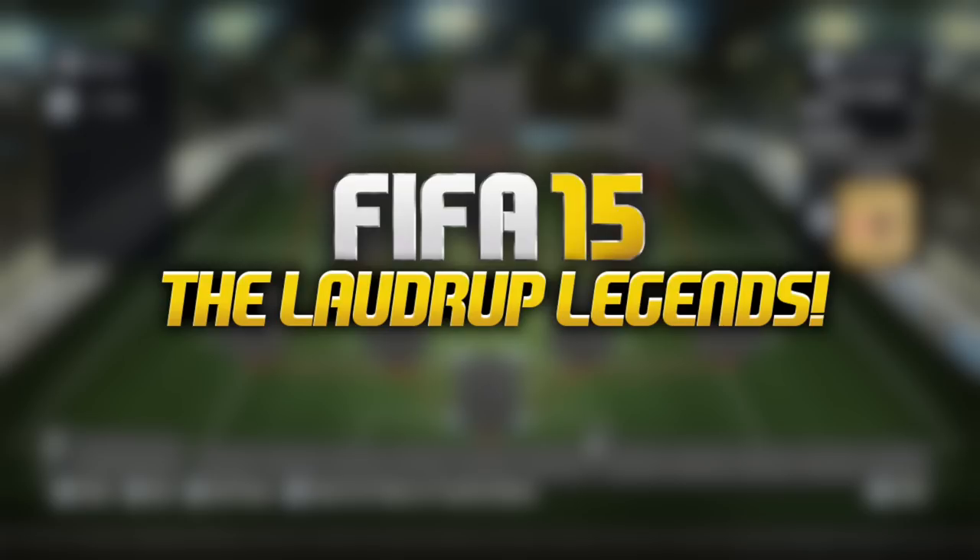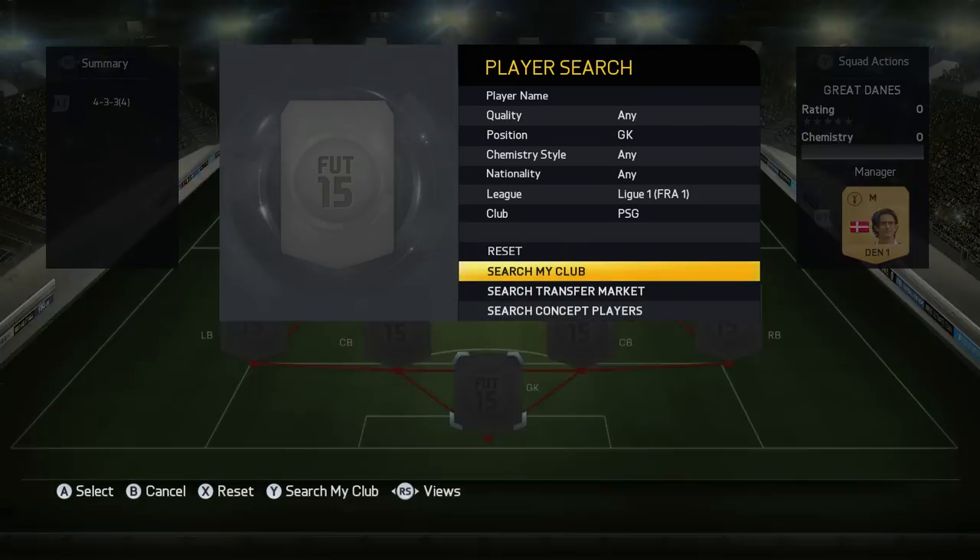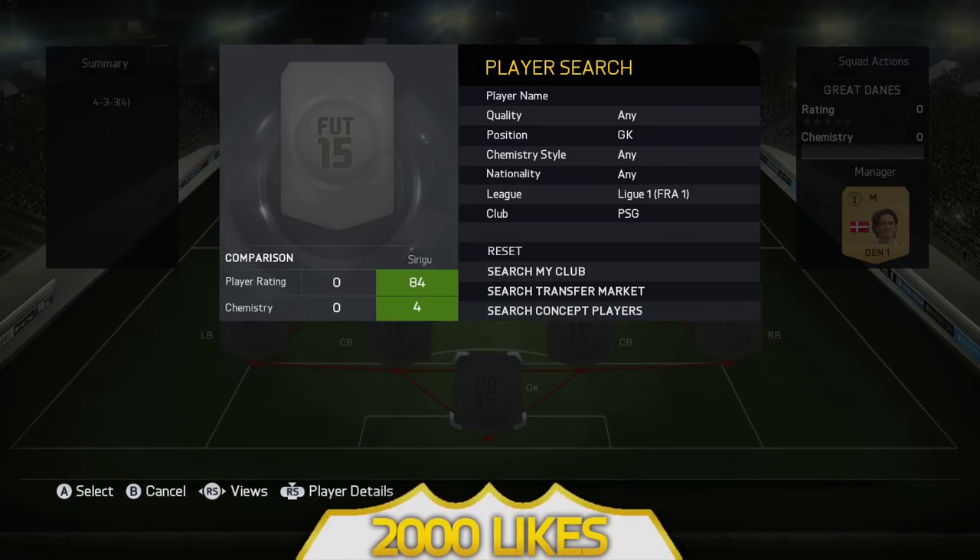First off, if you guys are looking for any Ultimate Team coins, check out thefifashop.co.uk, use my code LA5TY, that'll get you 10% off and the link you need is down below in the description.